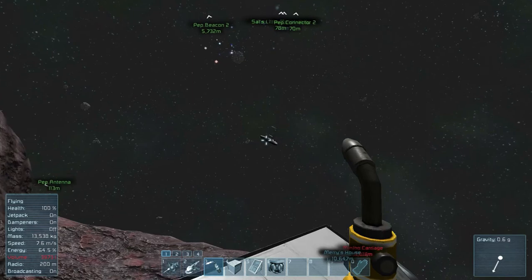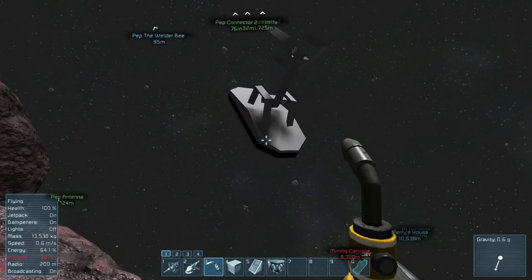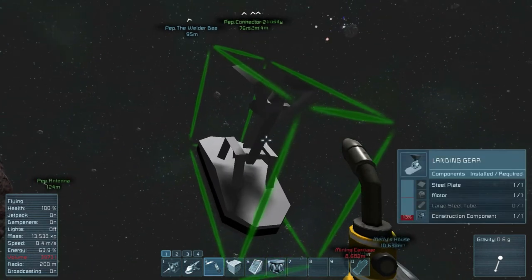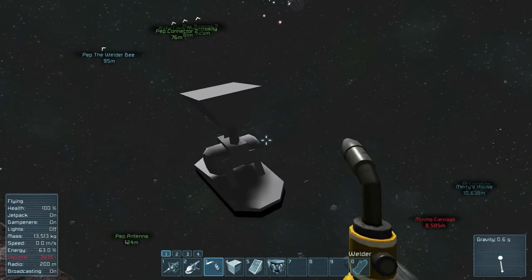I've noticed my speed slows down whenever I fill my inventory up. It's because you're heavy — you've got a lot of mass. Yeah, it's calling me fat.